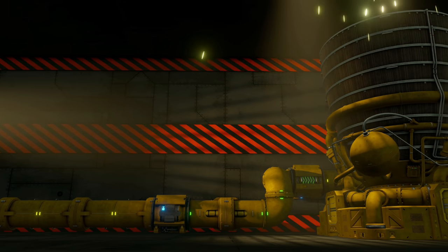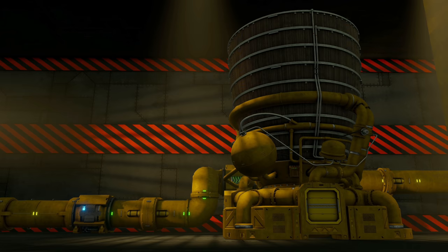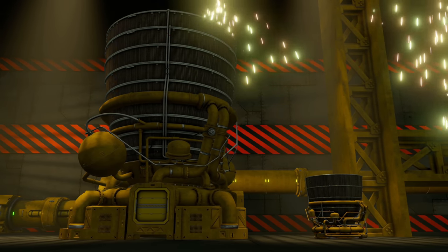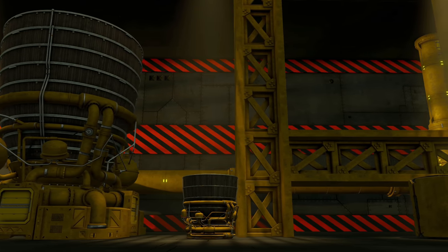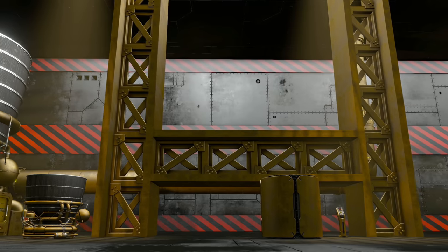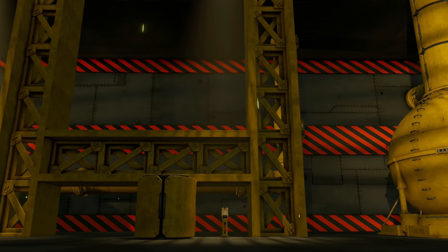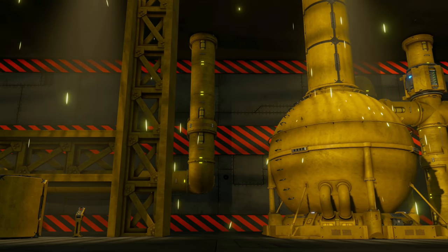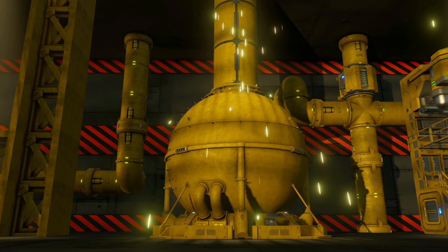G'day and welcome back for more Space Engineers. This week we've gotten the heavy industry update, and this has led me to one question. Despite all of the nice pretty things we've gained like the armor plates, the new hydrogen thrusters, the new hydrogen tanks, the new cargo containers, the button panels — they pale into insignificance next to the most important question of all, and that is: to pee or not to pee.